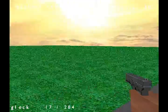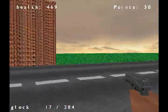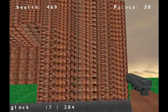As you can see, the UV mapping and texturing work. This is actually a grass texture, and there is a road and brick.